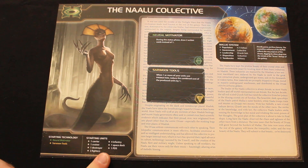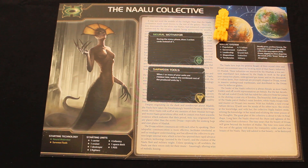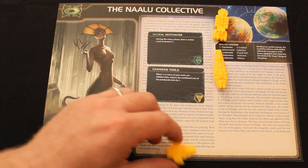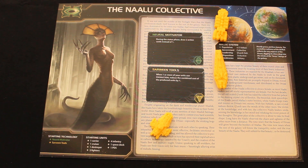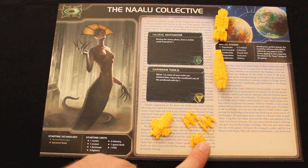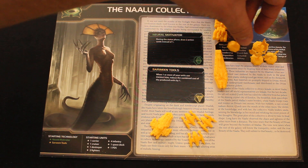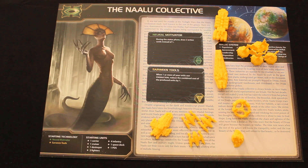The starting units are quite a diverse mix. You start with one carrier for carrying troops around, a cruiser for moving really far, a destroyer mainly used to destroy fighters and fly far, three fighters who tend to soak up damage, four infantry for conquering planets, a space dock, and a PDS. That's quite a lot of units at the start of the game.